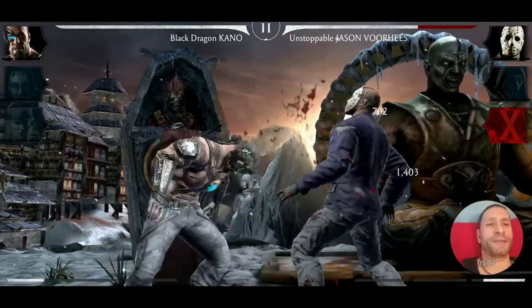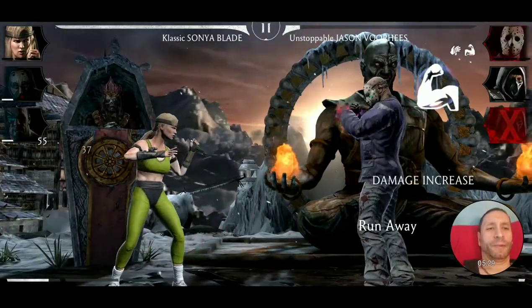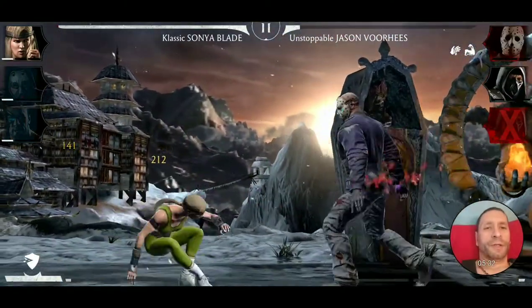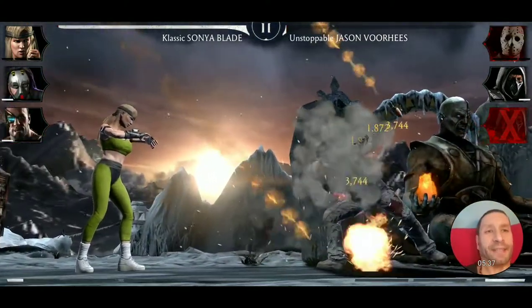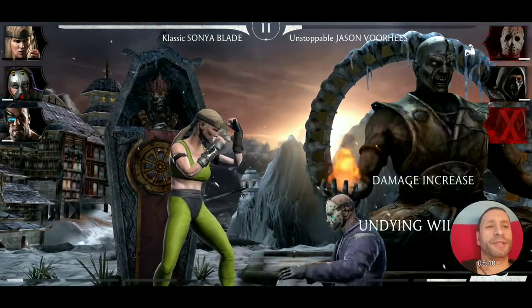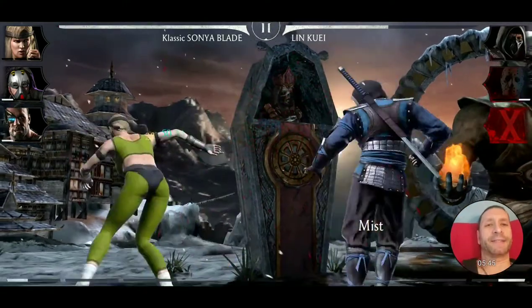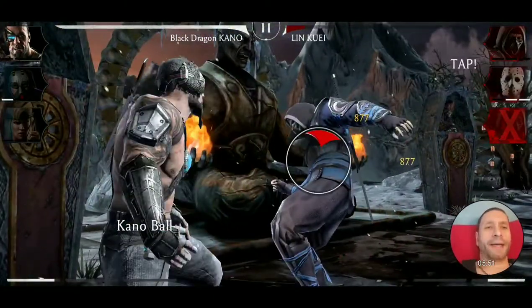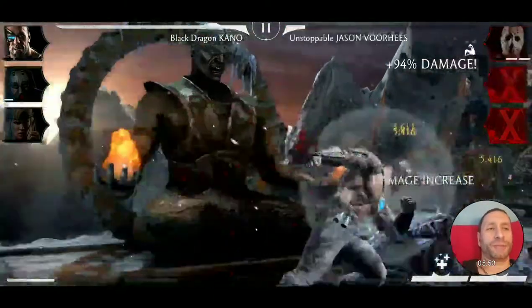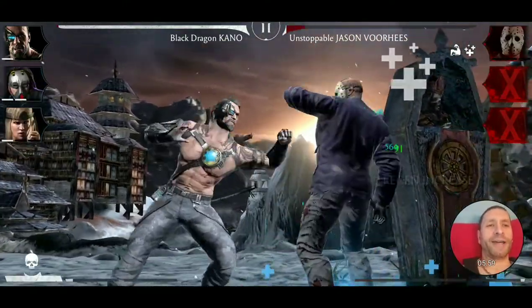Jason Voorhees trying to be scary — Friday the 13th was yesterday. Sonya Blade tagging in. Come on Sonya, there we go. We're going to neutralize the competition, mate. Throwing some missiles. Comes back from the dead from six feet down under, but then he runs and hides. Kano back in, mates, for the bloody finish. Jason trying to look tough. Kano is going to take you six feet down under, mate, for the victory.